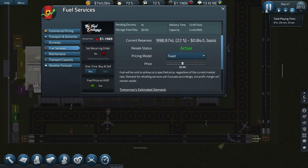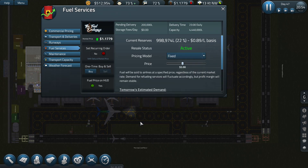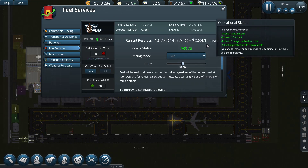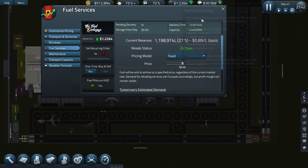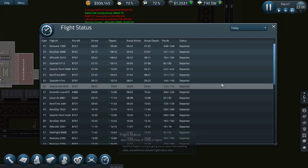I think the fuel prices are a lot more stable. I'll buy some — just 200,000 liters — and they'll be pending; no rush. The fuel price is a lot more stable, already going up slowly. It doesn't seem to change that much.